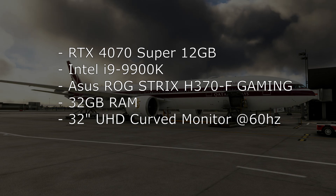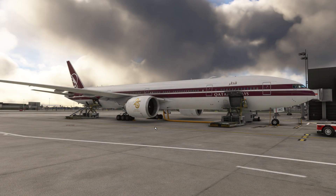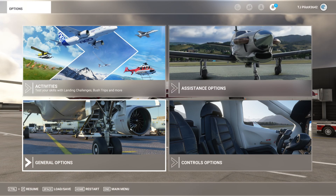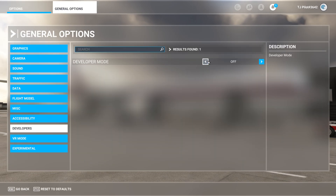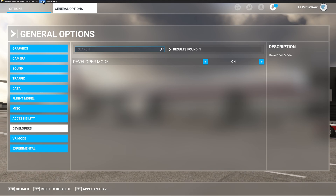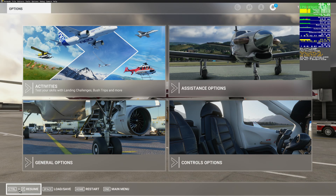My FPS in the sim are typically limited by my CPU. If you want to find out which component is limiting your FPS, I recommend the following: when you're in the sim, switch over to general options, enable the developer mode, then go to debug and select display FPS. You don't need to save, you can go back straight away.